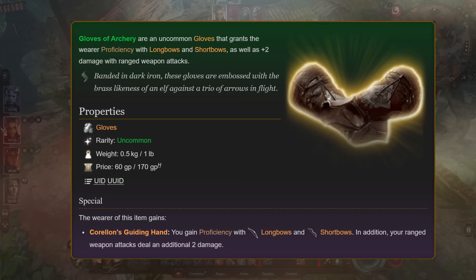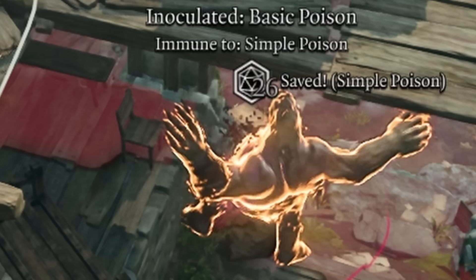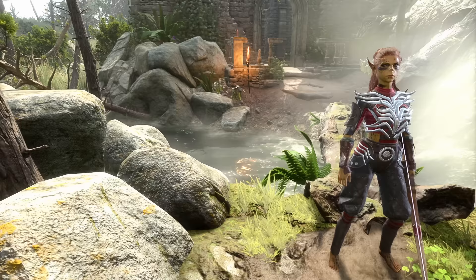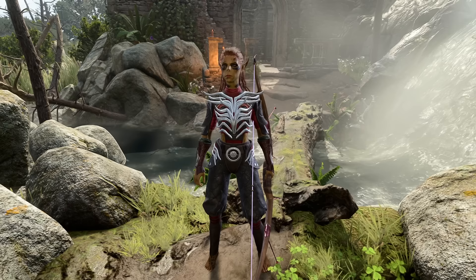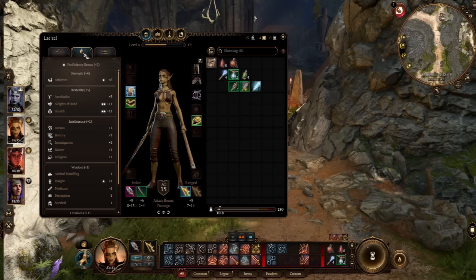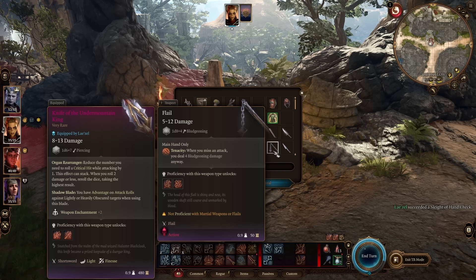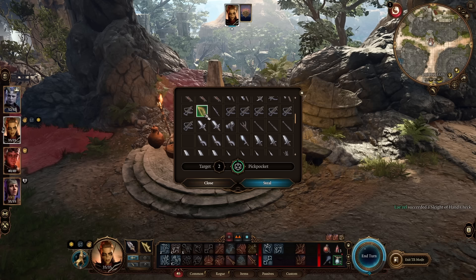Last but not least, grab the Gloves of Archery. These give proficiency with longbows and shortbows and add two additional damage to ranged attacks. Normally you're going to hit like a truck, even more so when you perform sneak attacks. With this combo, you have a character with 19 strength, 20 dexterity, and remaining points wherever you want — I'd recommend at least 16 in constitution. You are strong enough to pick up goblins and throw them, highly agile with maxed dexterity, and a master thief with plus 11 to sleight of hand and plus 11 to stealth. You can steal pretty much anything, including up to 500 gold with ease, and have advantage on all of these actions.